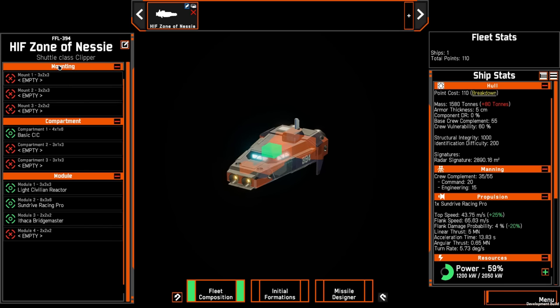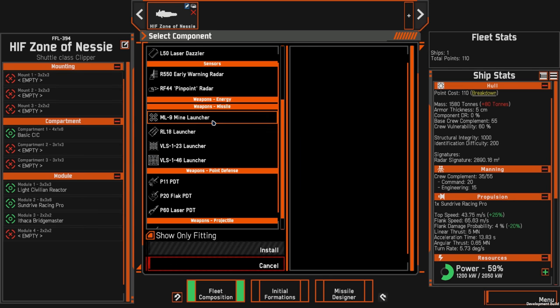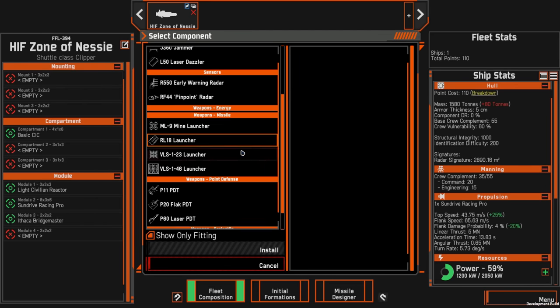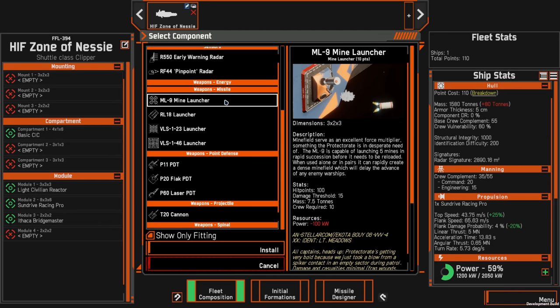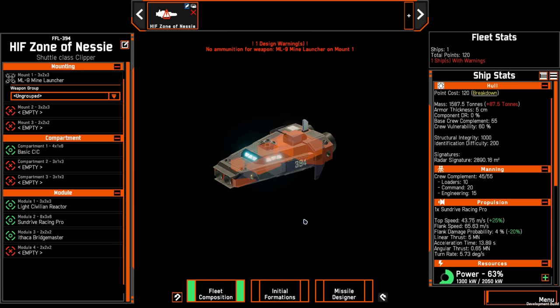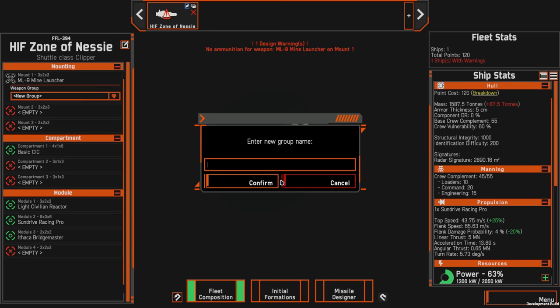The ship only has three external hard point mounts, but the most interesting ones are the ML-9 mine launcher and the RL-18 rocket launcher. Almost all of these are either civilian models competing with military models or old military models pressed into service. The ML-9 mine launcher is exactly what it says — you take it to a zone, deploy your mines, and the mines will loiter there until they detect an enemy.